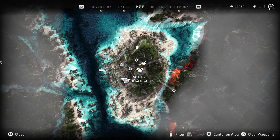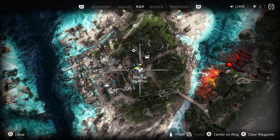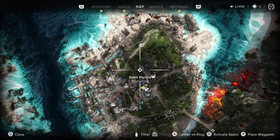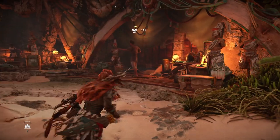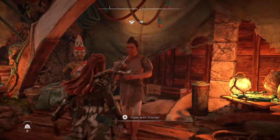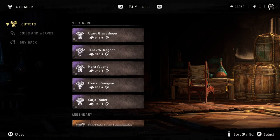just go ahead and find the Stitcher who's located right here. So here's the Stitcher and here's what we're going to do. We're going to go to the Stitcher, we're going to trade with the Stitcher, but not really.